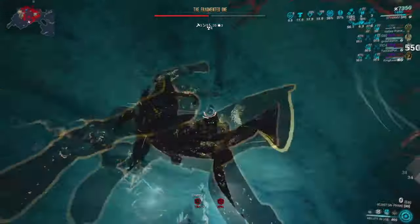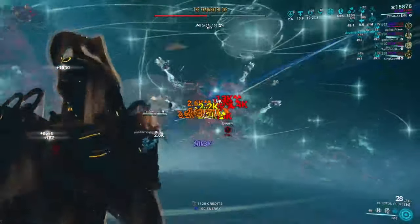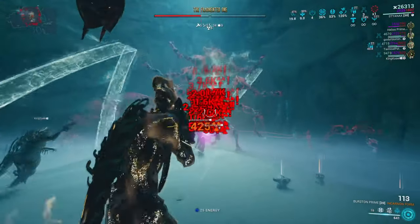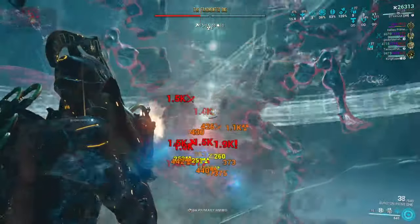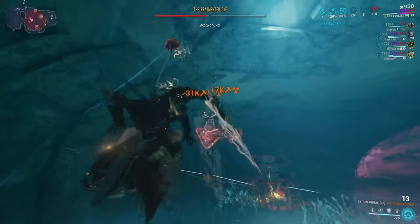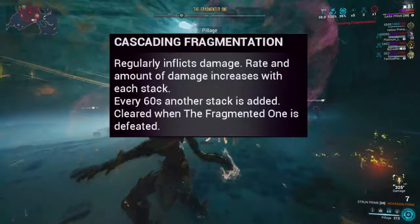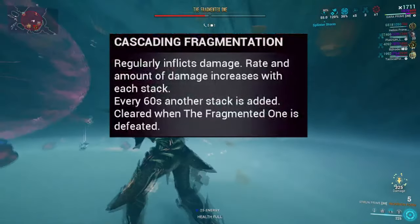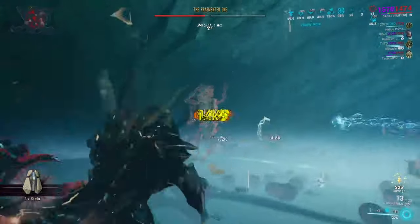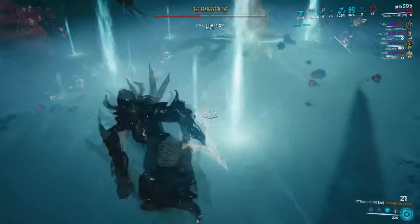In phase two, the boss can summon projectiles out of a ball-like ability causing airborne issues to those already up there. He can also expand a globe out of him — in order to damage him during this mechanic, you need to be within the globed area. You cannot shoot him from outside. The globe is going to shrink over time and push away players as it explodes on finish. More importantly, he gains fragmented stacks that increase his damage, ticking every 60 seconds and adding more stacks. This creates a damage check: either you kill him, or over time he's going to be killing you.